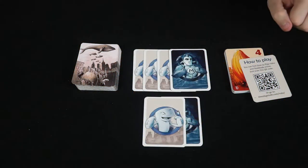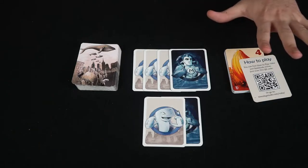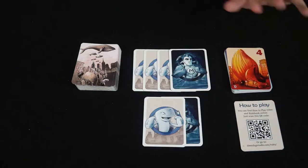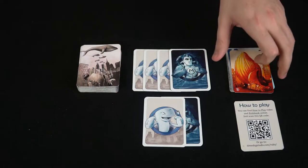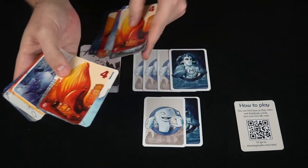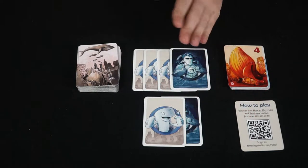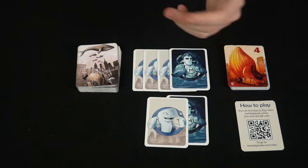Here we have Whales Destroying the World and everything included, not counting any stretch goals — just the base game. There's a how-to-play card with a QR code, but you won't need that because I'll explain it now. You get two stacks of cards: one for three to four players, and one for five and six players. You add the extra cards as needed. There are also class cards — in a four-player game there are two humans and four whales.